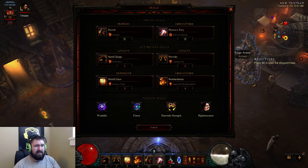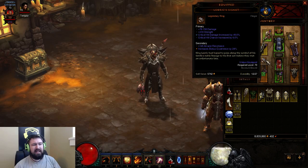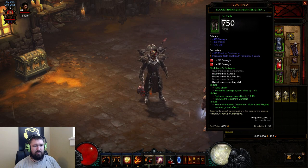That item is required to make this build work. The rest of the stuff is fairly generic — you want crit hit chance, crit damage, strength, vitality, and defensive stats where appropriate. Got some trifecta gloves here.